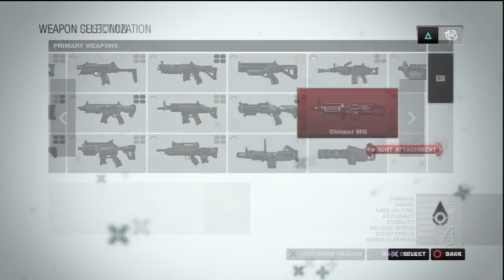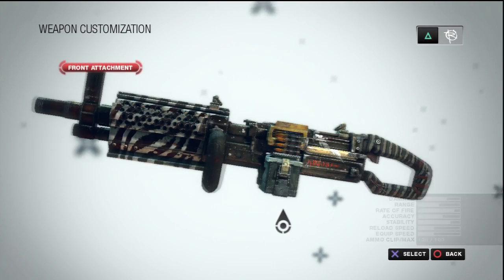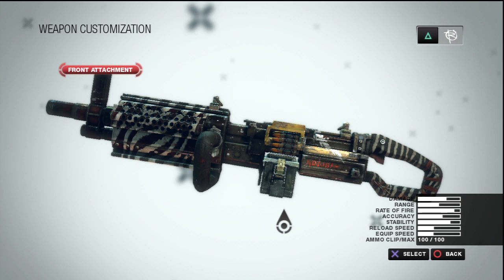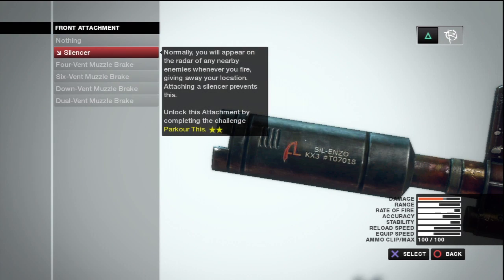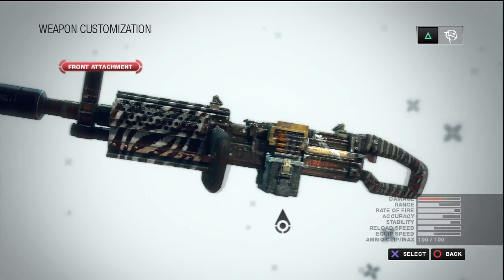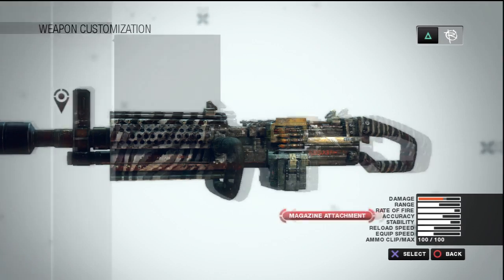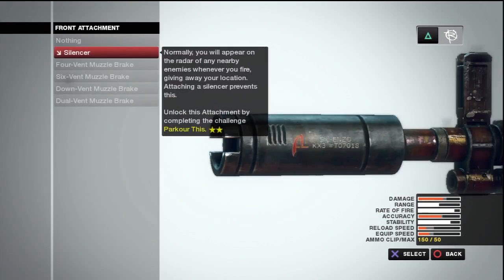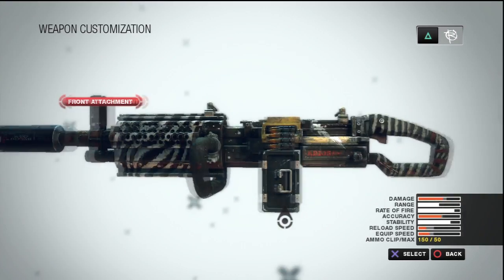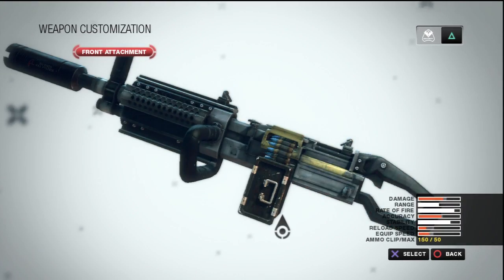And then this is my other favorite — the Chisnor, I don't know how to pronounce it. Huge bullets — look at that thing, 100-round clip. Most of these guns, if you just tap the trigger, it's not going to get too crazy and out of hand. If you hold the trigger, yeah, it's going to go everywhere. But if you just tap it here and there, you won't run into a problem. There's the security version too.